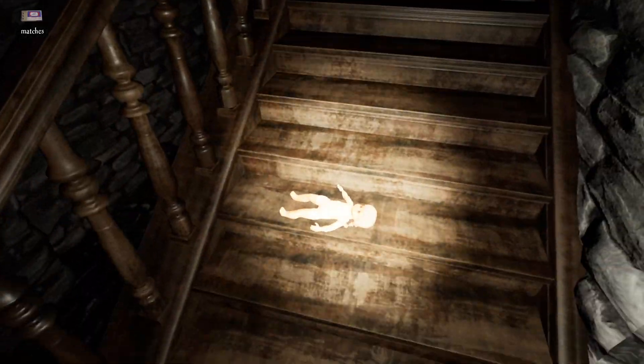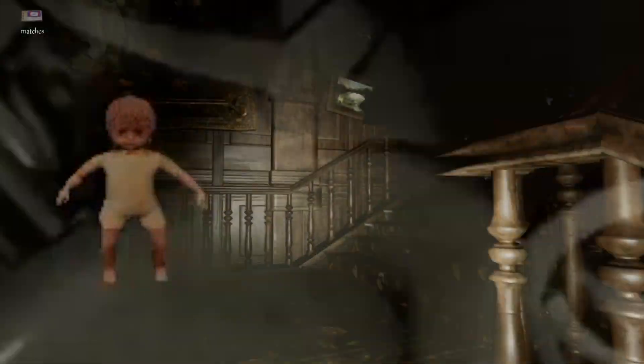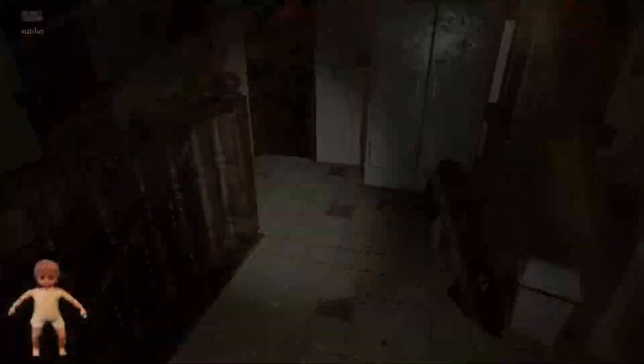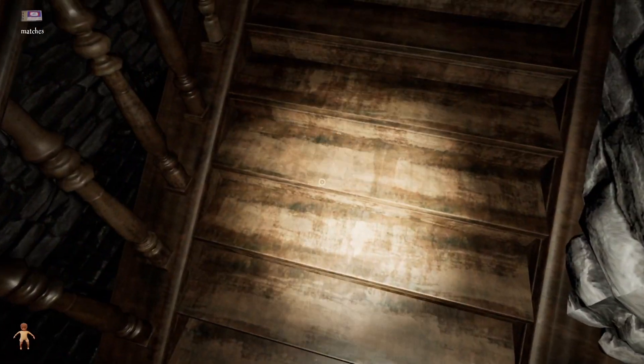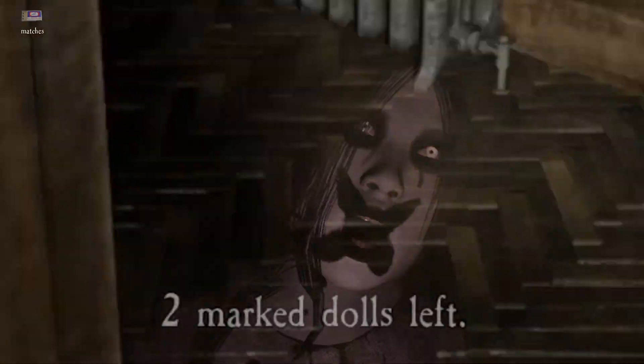If you don't have one of these dolls equipped in your inventory and Emily finds you, you're gonna get got — that's it, it's over. But if you do have one of these dolls on you and she finds you, the doll will immediately disappear from your inventory, pacifying her for a brief period of time. You've got a small window to go find another one of these dolls. I'm not really sure how long it is, but you're definitely gonna run into her again.